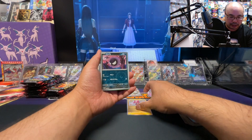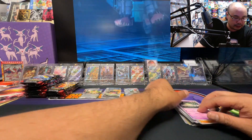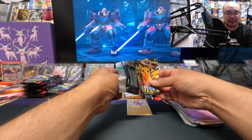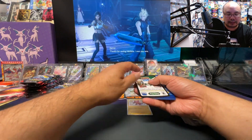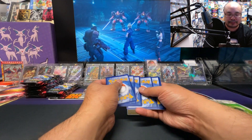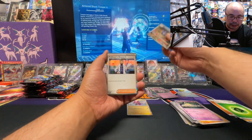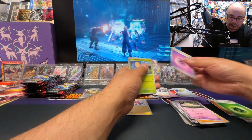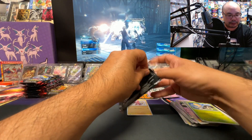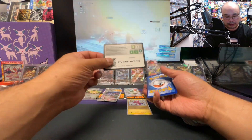Ooh, a Toxel baby shiny! Alright, first baby shiny. That's three illustration rares, one full art, one baby shiny so far, and two base EX.